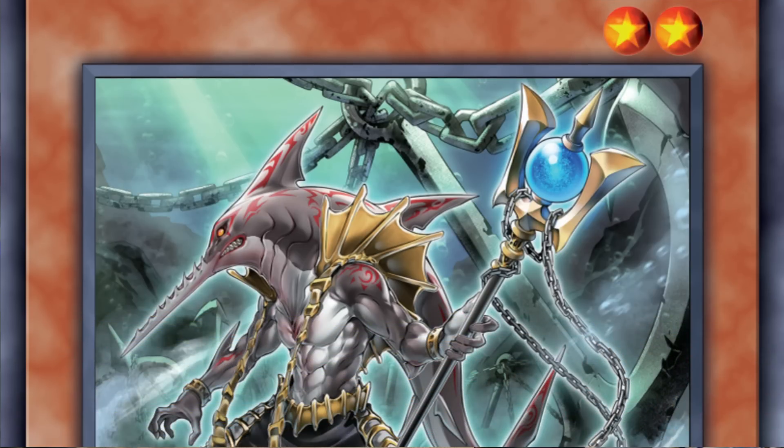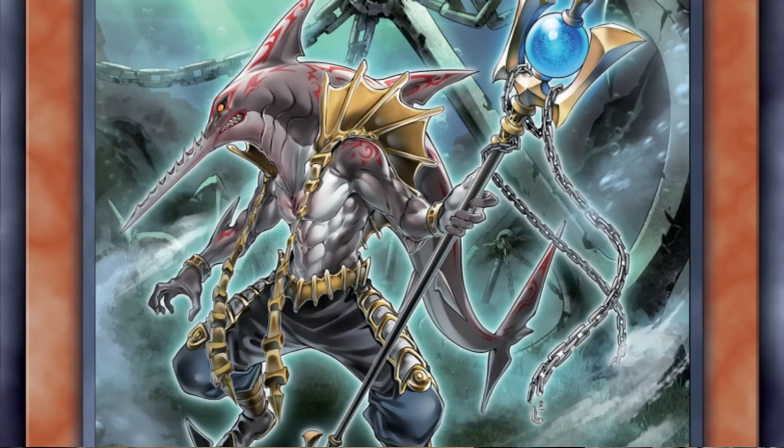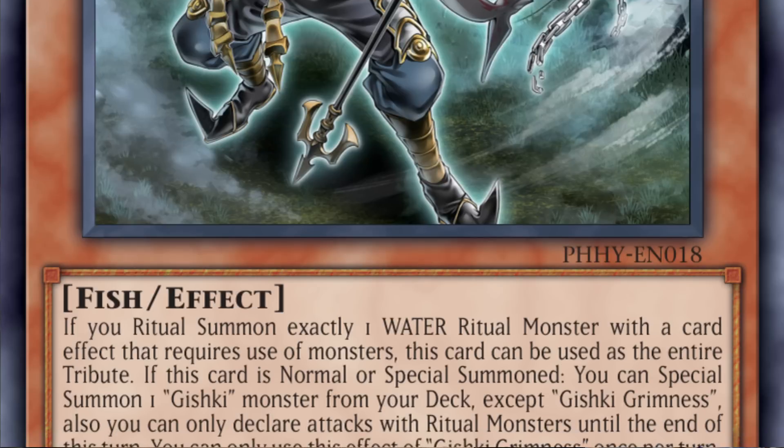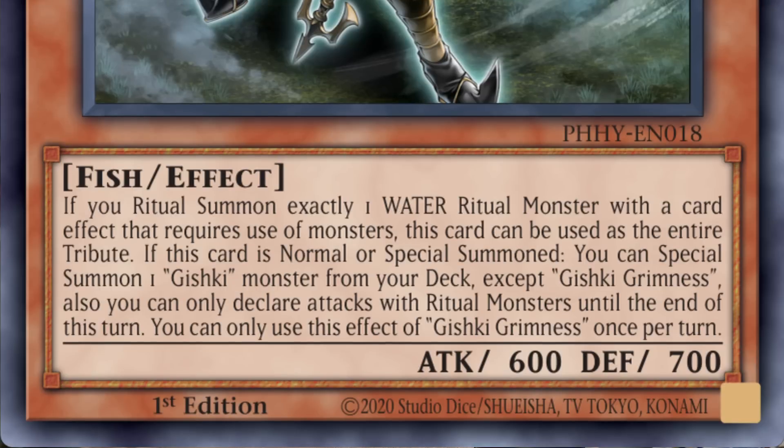The archetype I'm looking forward to most in Photon Hypernova is Gishki. The first card is Gishki Grimness, a new level 2 monster that gives a huge boost to the Gishki strategy. Upon normal or special summon, it can special summon a Gishki monster from the deck — most notably Gishki Abyss, which is basically the Stratos of the archetype. That effect searches either Gishki Shadow or Gishki Vision, and conveniently it's not once per turn. Grimness is basically a free normal summon plus two level 2 monsters on the field.